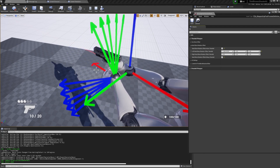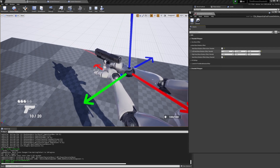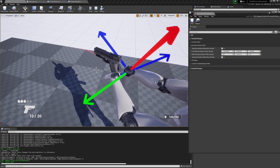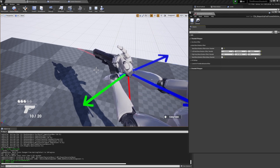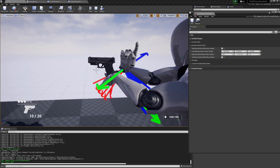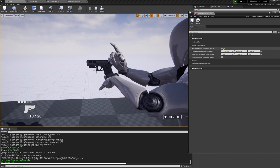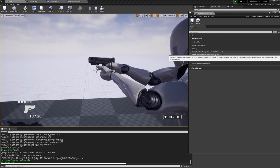Next is Hand Bone Rotation Offset, which is for both hands. You can tweak both the left and right hands. The debug gizmo arrows show you the angle of rotation. After that, you have IK Settings, which can be even more interesting.